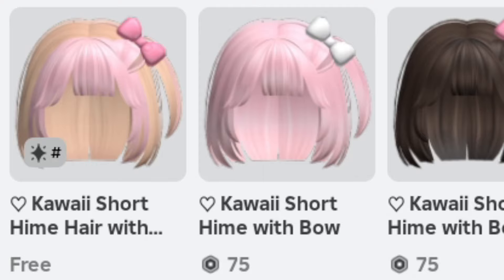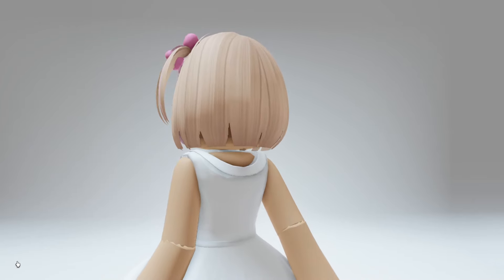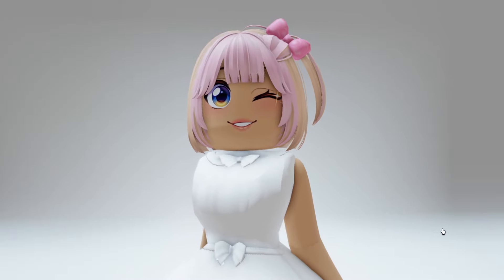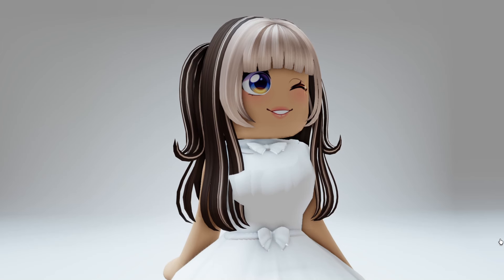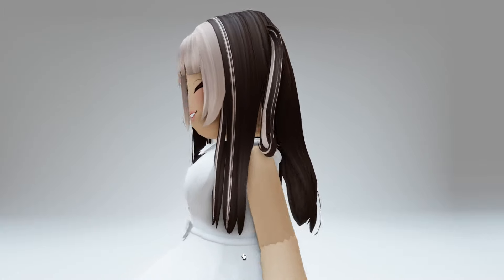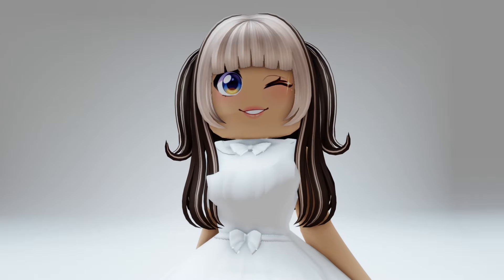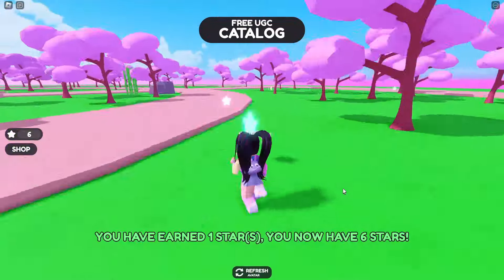Let's try on the hair that you can claim once you have enough stars. Let's try on the Kawaii Short Hair with the bow — this is a short blonde hair with a pink bow and a pink streak in the front with bangs. The next hair is the Long Arethal Cute Hair in black. This is a longer hair with two pigtails that also has bangs. The main color is black with blonde pieces. I'll leave a link to this game if you want to get started on grinding your stars.